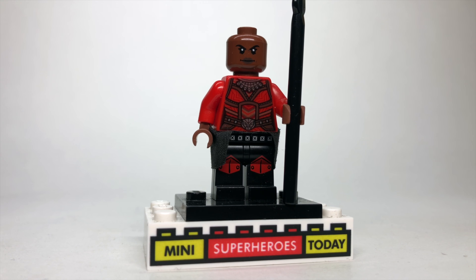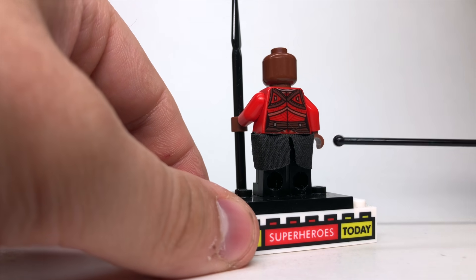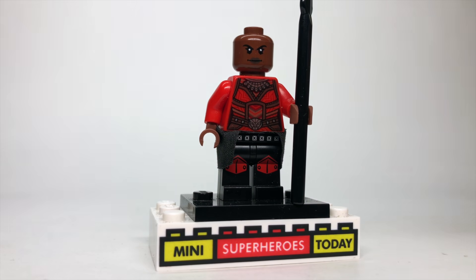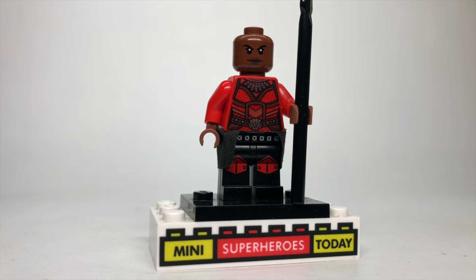Up next we have Okoye from Black Panther and Wakanda. I gave her this black sphere, and around her hips a little drape/skirt piece — though I don't remember where that came from, so drop a comment and let me know. The legs are from some old castle sets from years ago. The torso is a Dora Milaje torso from Black Panther, and the head comes from Okoye from Black Panther as well — I've mixed up a lot of my Black Panther parts so I can never remember who's who.